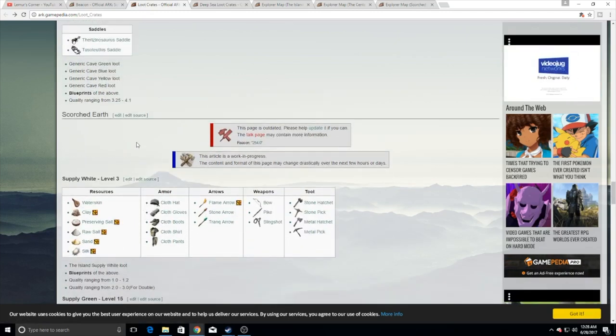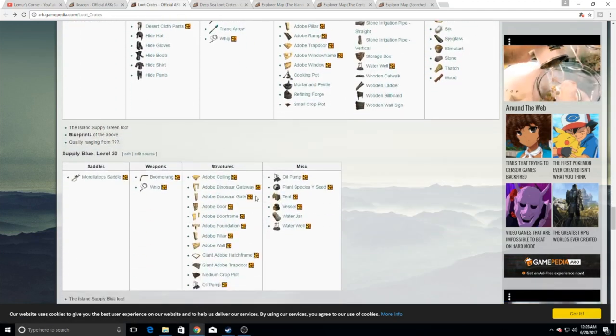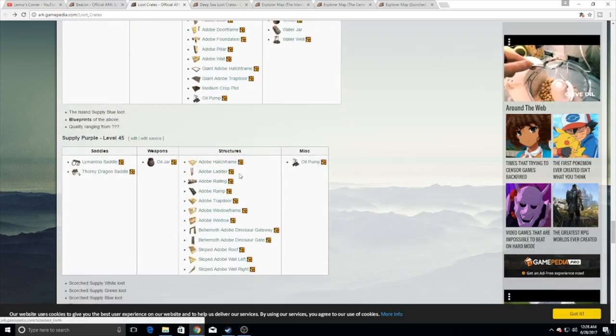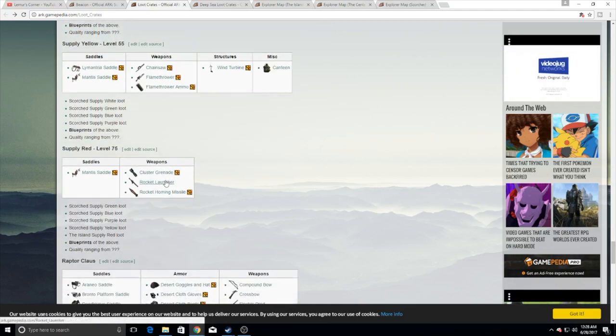Let's step into Scorched Earth very quickly. You've got all kinds of fun stuff here, but if you really want those good blueprints, you're going to be looking in the blue and above range. You're really not going to get many good things until you hit the yellow supply drops — that's when you can start getting those really good blueprint drops on Scorched Earth. I highly suggest checking those out if you're playing Scorched Earth.